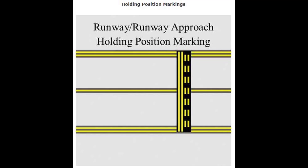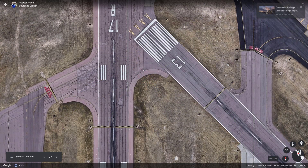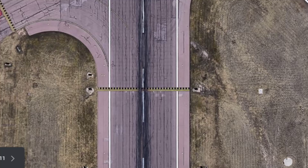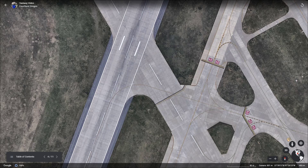Up next are the hold position markings. There are five situations in which you'll be asked to hold position while taxiing, falling under two categories. The first category is the double solid double dash markings. Under this category, we have the runway hold position marking on a taxiway, located at every intersection between a taxiway and a runway, always requiring clearance to cross. Then we have the runway hold position marking on a runway, used for land and hold short operations or when a runway intersects another runway.